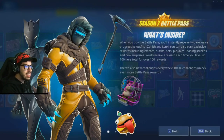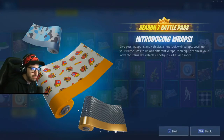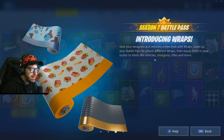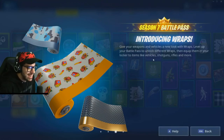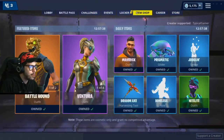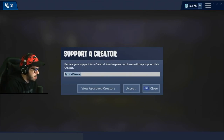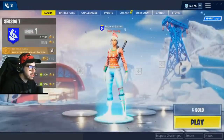When you buy the battle pass you'll instantly receive two exclusive progressive outfits — Zenith and Lynx. These are like battle pass wraps for your weapons and vehicles. Before you buy anything, if you want to support me, bottom right in the item shop: Typical Gamer — capital T, capital G, no spaces.